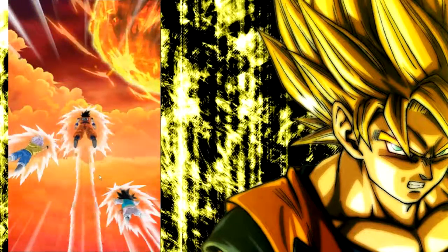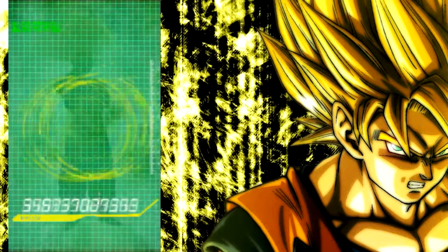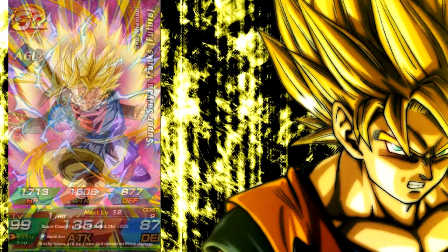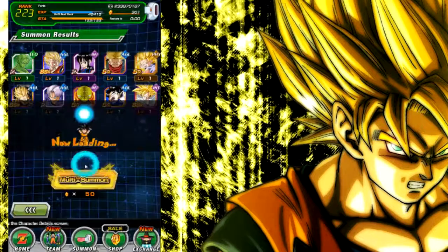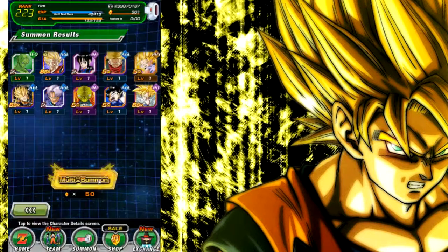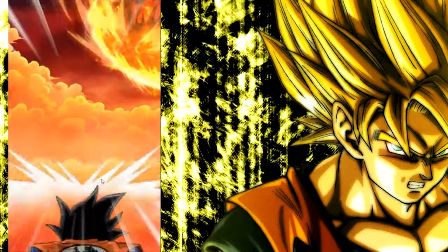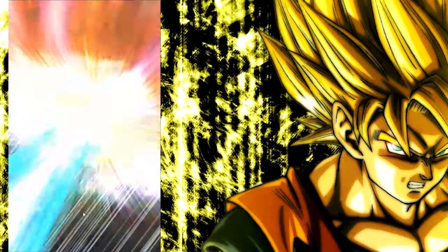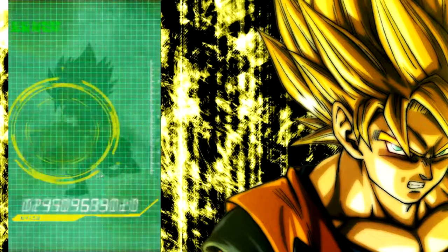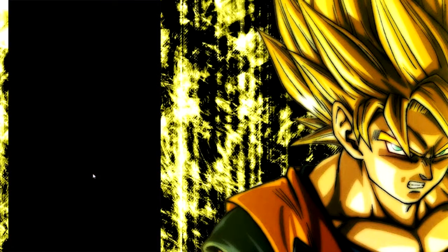We didn't really get anything good there. Here we go — three more SSRs or a featured unit. It'd be amazing to get a featured unit. I'm still hunting for Vegito — not really necessary for the account but it will still be a good asset. There's our featured unit — unless we get a double feature. It is! Six summons left. We should have about 400 to 500 coins — almost enough to buy an LR, but always save those coins for a unit you really want, not just one because of the title.